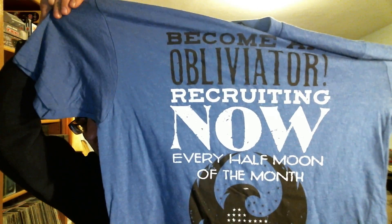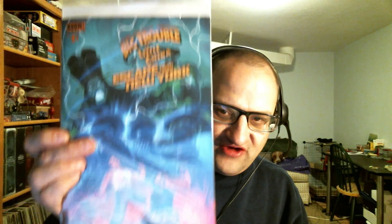So we're just going to go through what we got. We got the Doctor Strange figure, the Fantastic Beasts shirt, the Game of Thrones notebook, the pin, the Big Trouble in Little China Escape from New York comic book, and of course the little booklet.